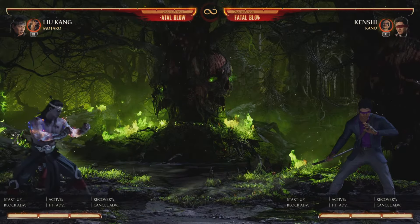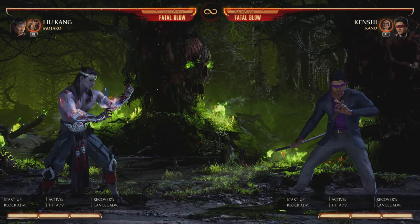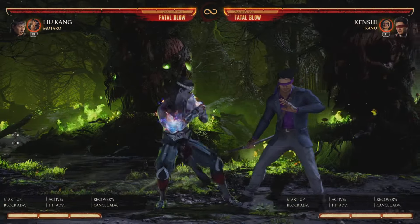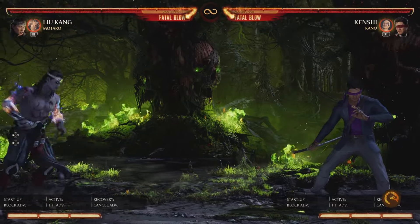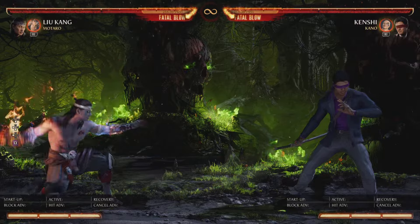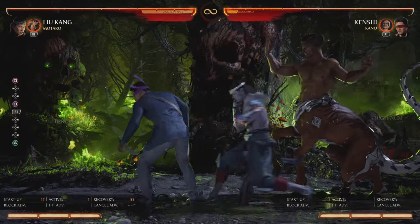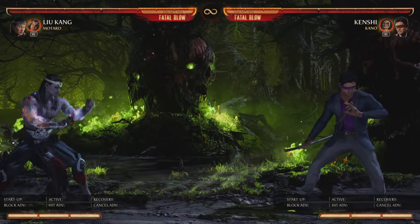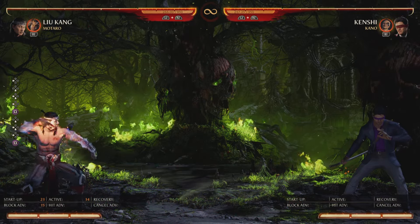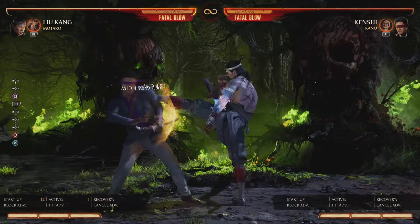Motaro also provides counter-zoning. Against zoners like Sindel or Kitana, you can counter zone with Motaro. Another thing I like with Motaro: when you land a fireball, you're in their face. Same on block — if you hit the fireball on block it's plus 15, so you just call Motaro and you're up in their face and plus.